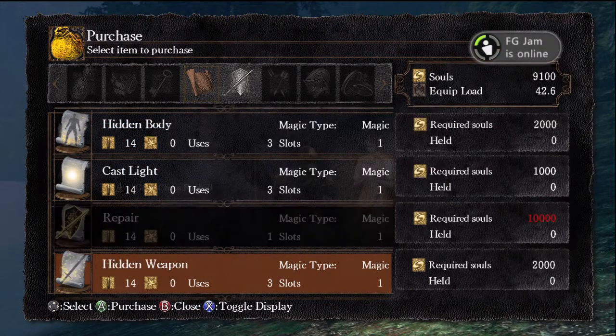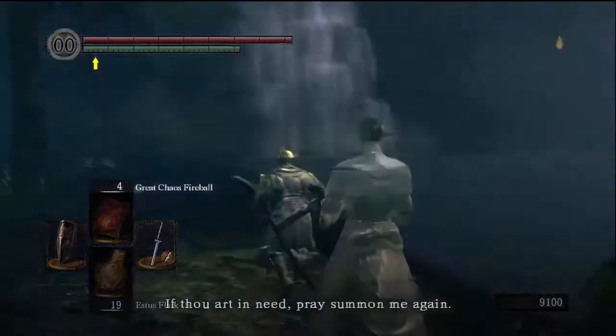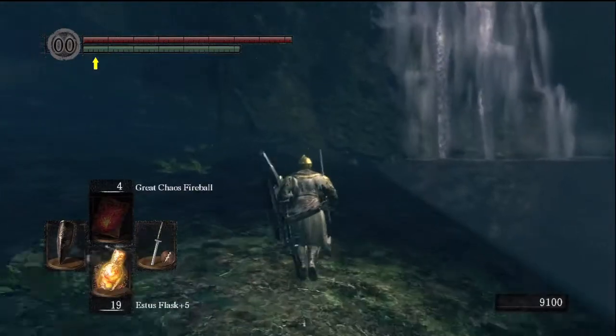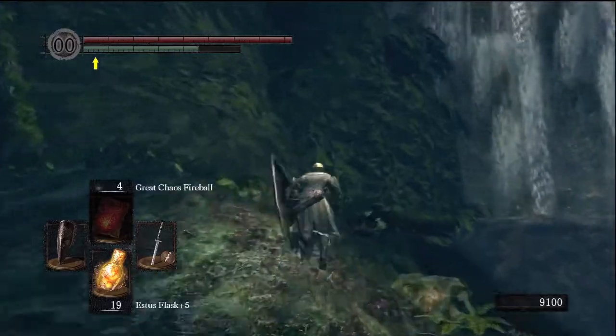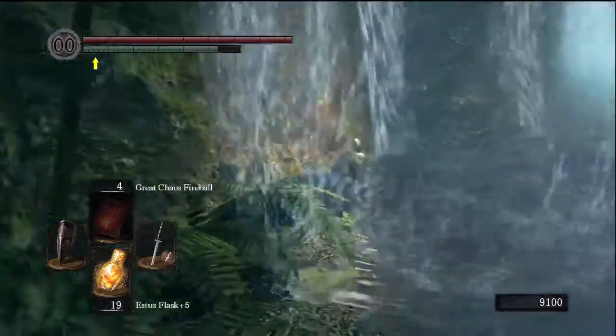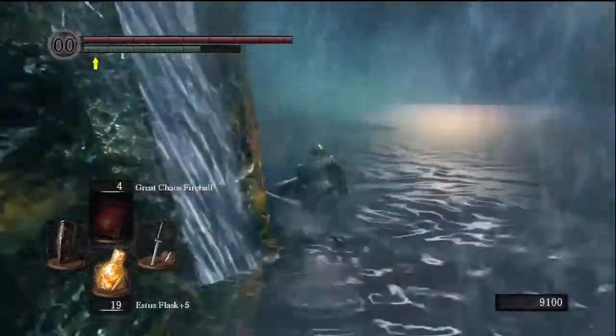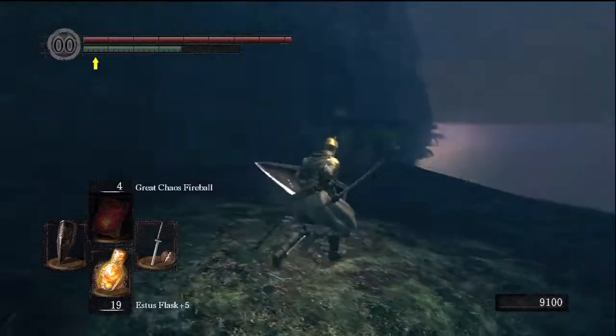Chameleon. It's incredibly useful online, because if some dickhead invades you — I personally don't invade people, because it's a bit of an arsehole thing to do — but basically, you probably know what it does, that's probably why you're looking for it. It's really useful because you just turn into a pot, and when someone runs in to attack, you can backstab them.